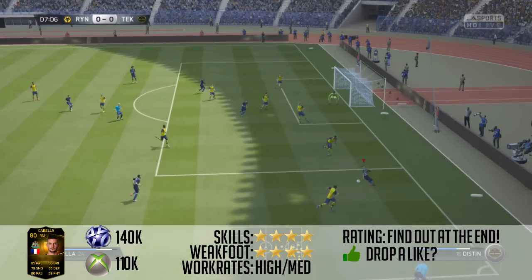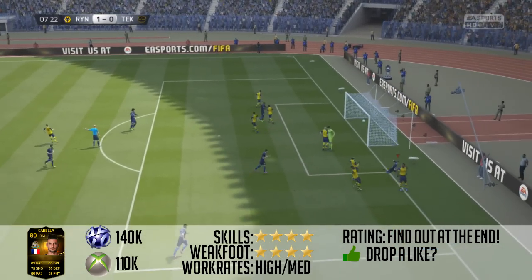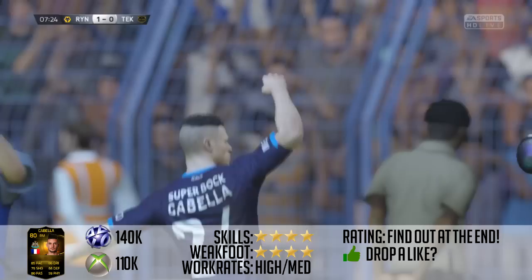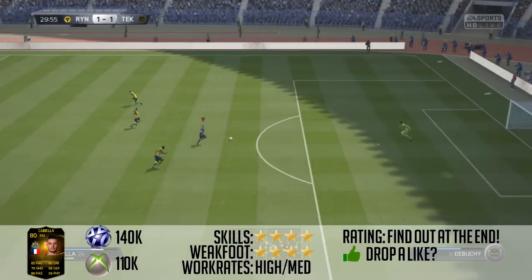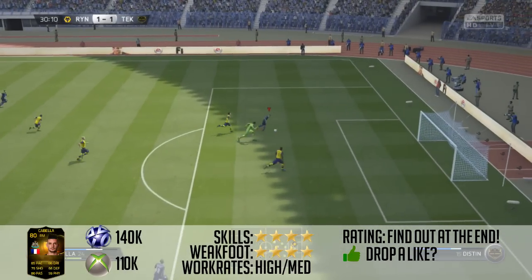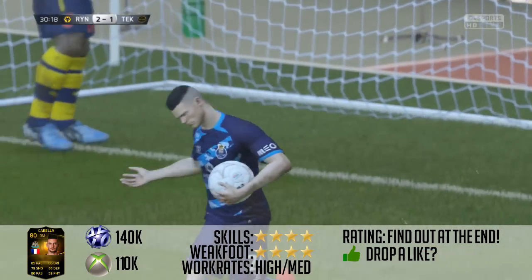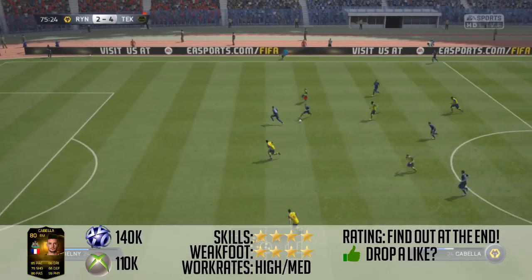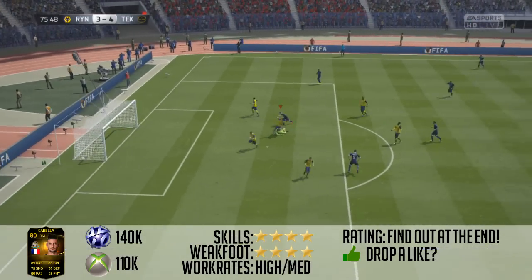He was about 110,000 coins on Xbox and 105,000 coins on PlayStation when I was recording this. He's a pretty decent player, if I'm going to be honest with you. The one thing I'd say is the worst thing about him is his physical — it looks okay on his in-game stats for a right mid, but his physical is very, very bad. I do not recommend him if you need a right mid that's physical. I'd probably say go for someone like Joel Campbell or Bale if you can afford him.